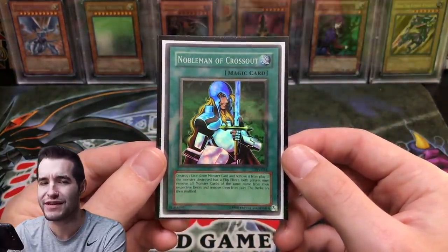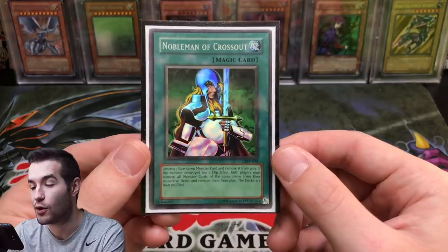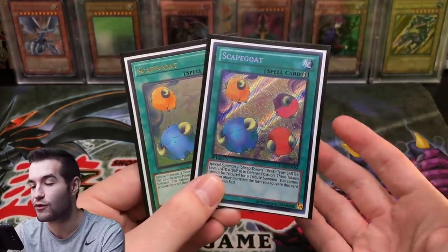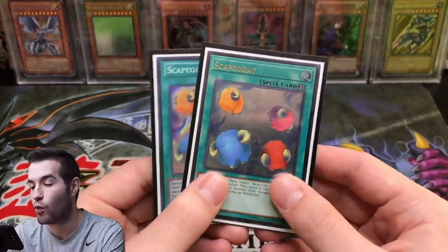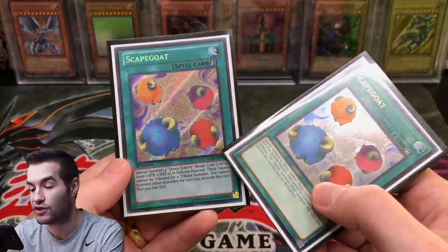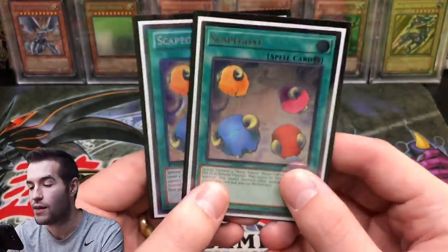Nobleman of Crossout — this one's not first edition, so I'd need to upgrade to first edition Pharaoh's Servant, which I think is the best version. Finally, Scapegoat — I don't have the highest rarity for either of my two copies. I think Retro Pack 1 ultra rare is the most expensive right now. I have one ultimate rare and one Joey's World secret rare, which looks really really good. Those are two solid options but we could definitely upgrade to Retro Pack 1.